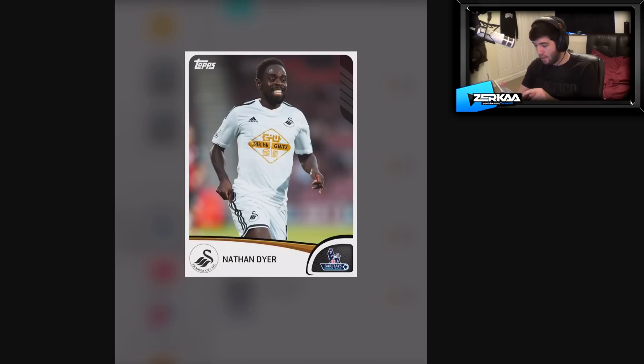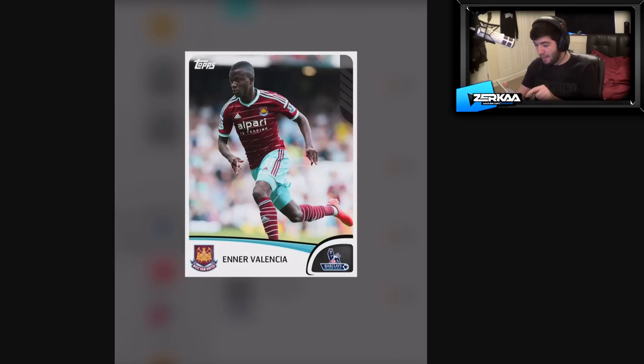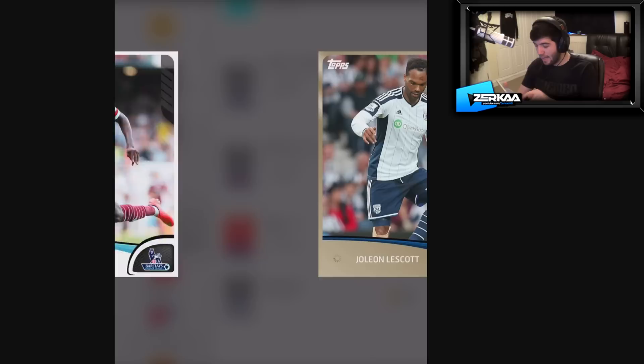Kieran Rich — this pack is shocking. Glenn Murray — there we go, we've got a striker, but it's not the kind of striker you want, really. Nathan Dyer — he's pacey, could be good for the wings. Still need a goalkeeper. Andrew Roberts — what is this pack? Eno Valencia — so he's West Ham, this guy, but he is good on FIFA. Eno Valencia — that's a good striker. We're still lacking in the goalkeeper department.